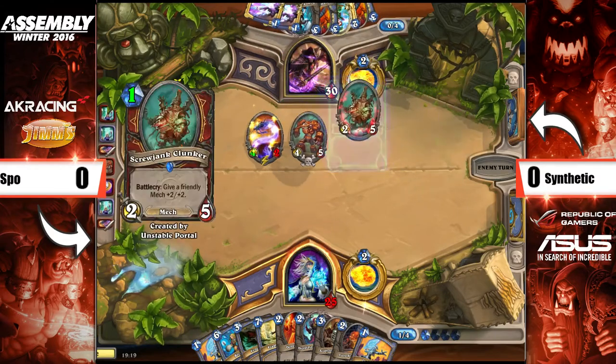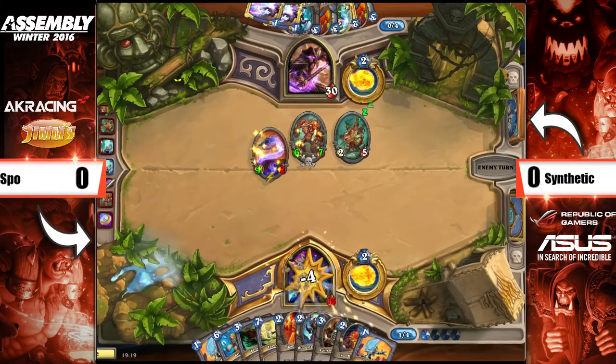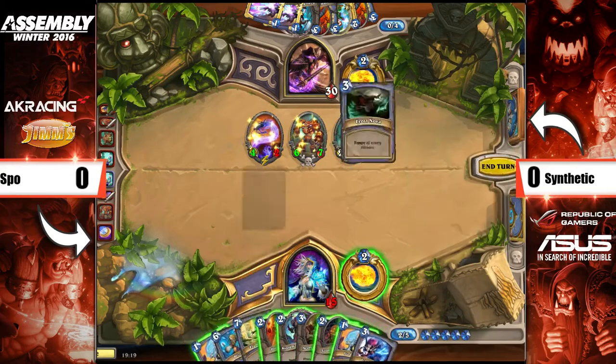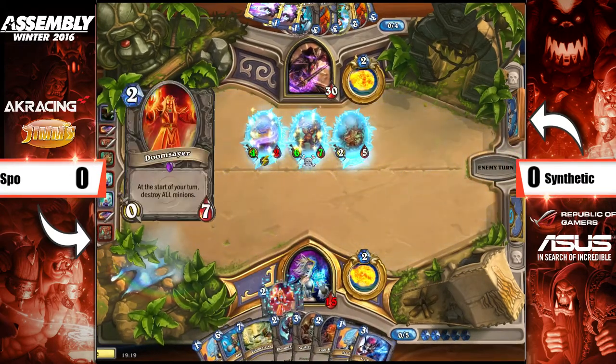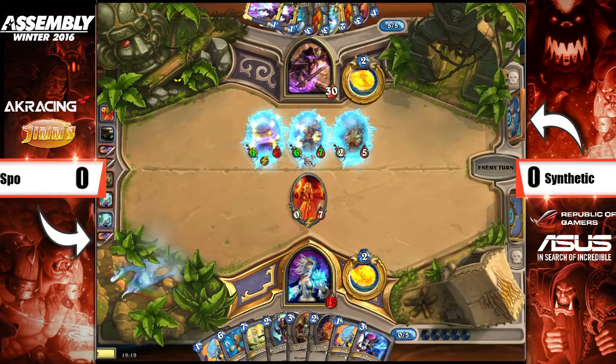The Clunker comes down to put even more of a threat on, and this is a very, very fast start from Synthetic — 10 damage on turn four. The thing about Flamewaker that he was considering: if you get it down early, you don't run the risk of pinging things like Loot Hoarders and Acolytes to give them extra tempo. Flamewaker, double Arcane Missiles — you definitely do it. There's no world in which you don't play that.